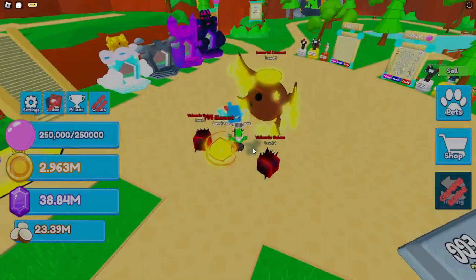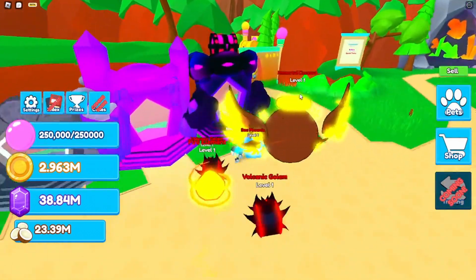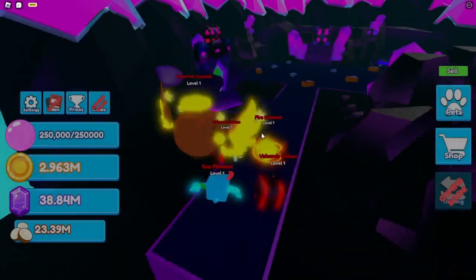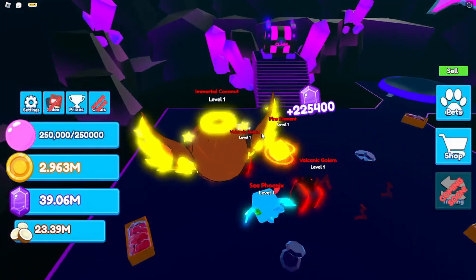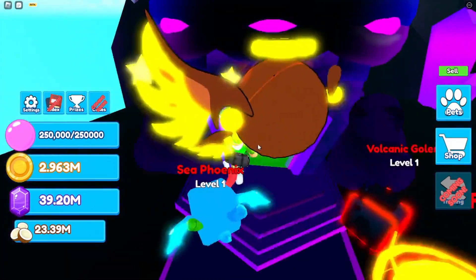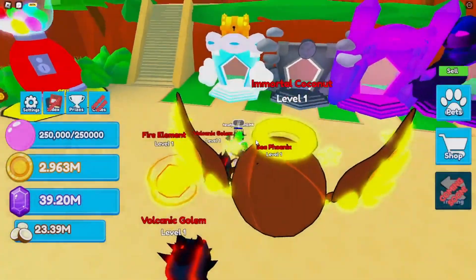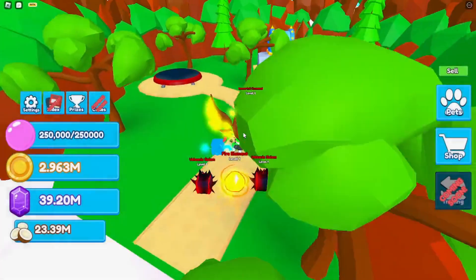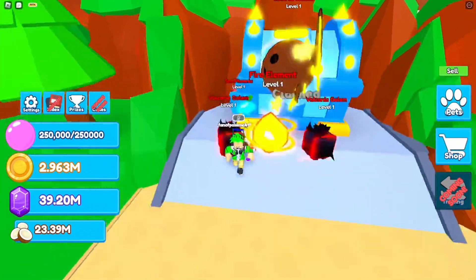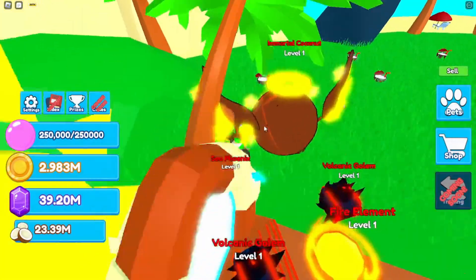I would grind in the normal world, but the issue is the normal world is kind of buggy for me. If I go to this island with the gym chest, it won't let me claim it. The coin chest I can claim, but then it keeps saying already claimed. I don't know if the chest is a one-time thing or a daily thing — it's just glitching. I think it's a one-time claim, but I still can't get the gym chest.